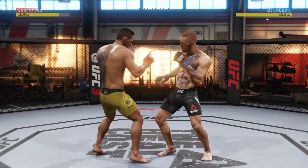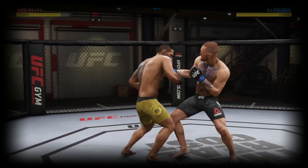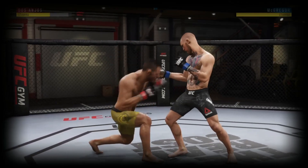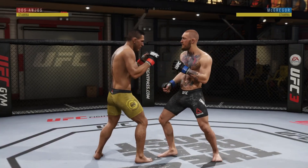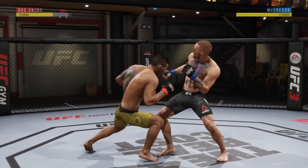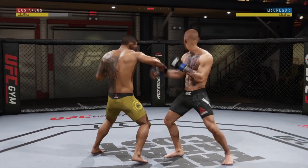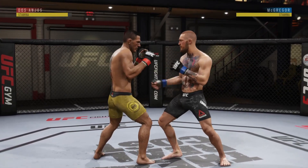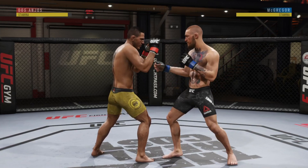Right here: lead hook to the body, uppercut to the head, lead hook to the head, rear body hook, lead body hook — that's a five-piece combination that RDA does not have listed in his combo list. It's done by simply delaying your input on the next strike, kind of manipulating the frame. Through that, you're able to extend your combination.